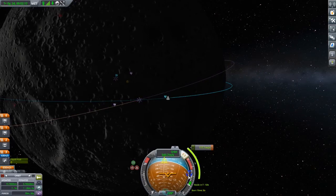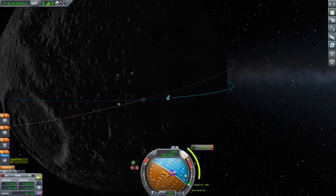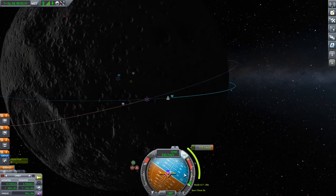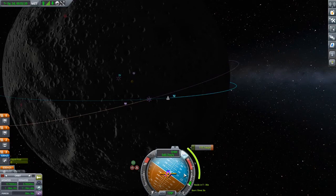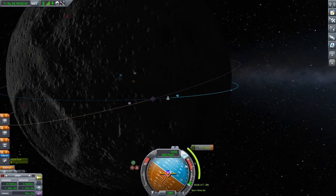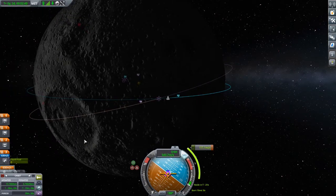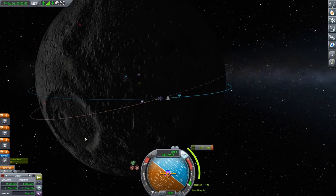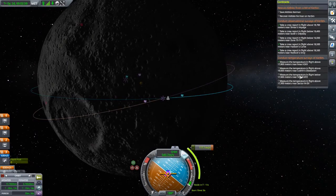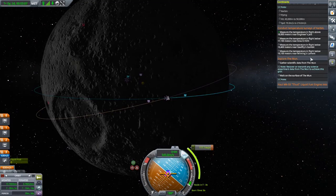Let's move to the crosshair before we forget — for these short maneuvers it's really hard to get this right. Once you get past the moment you just have to do another revolution. There we are, we're actually tilting our orbit. Actually, I think to gather scientific data from the moon you have to transmit it or get it back home.